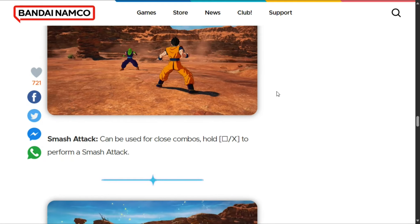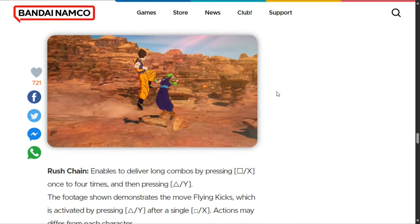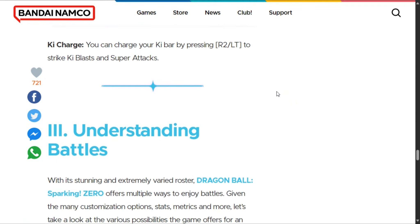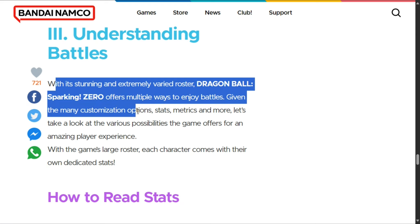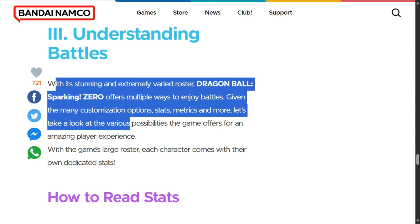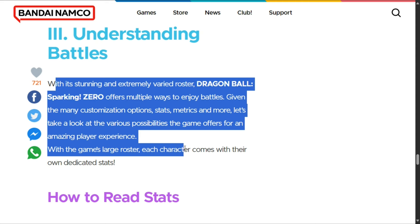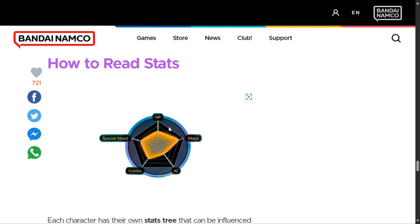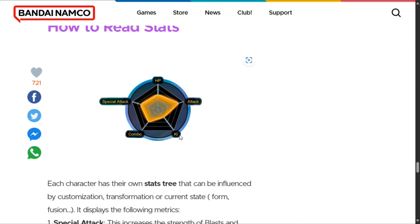Now all of these are just basic things — beginner things. Many of us already know this: charge, key charge, clash, and all the rest. Now, understanding battles — with its stunning and extremely varied roster, Dragon Ball Sparking Zero offers multiple ways to enjoy battles. Given the many customization options, stats and metrics, and more, let's take a look at the various possibilities the game offers. With the game's large roster, each character comes with their own dedicated stats. Now you can see how to read stats — this is where they draw inspiration from Xenoverse 2. We have the Xenoverse 2 stats style here: HP, attack, key combo, and special attack.